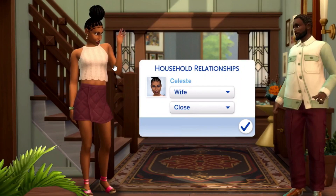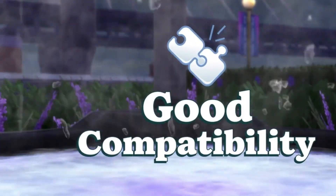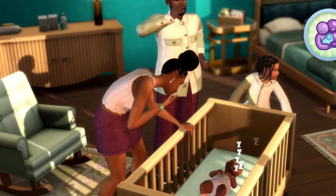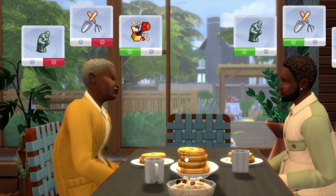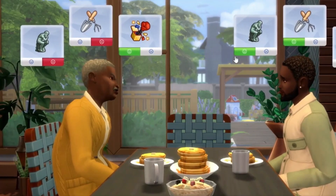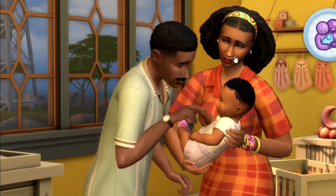This part right here I believe is the family dynamic feature coming in the pack. You select your wife, husband, sister, or brother — I hope there are other family members like aunts, uncles, cousins, and maybe girlfriends, boyfriends, or partners. You can click 'close' and it shows they both like painting, maybe hot tubs, and then milestones like getting married and having a baby. The grandparent meets their grandchild for the first time, which is really special. These two don't get along because of different likes and dislikes — I'm also curious if that's going to affect existing townies in the game.